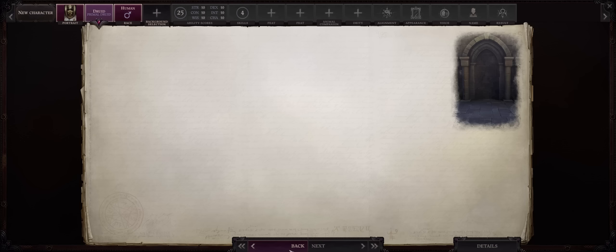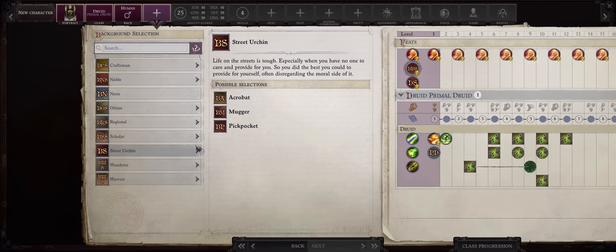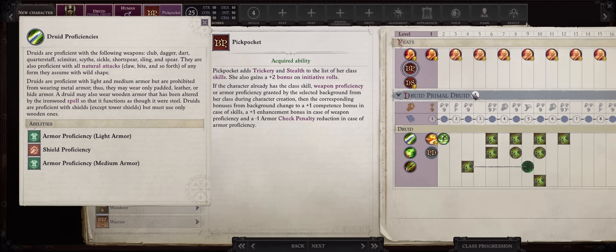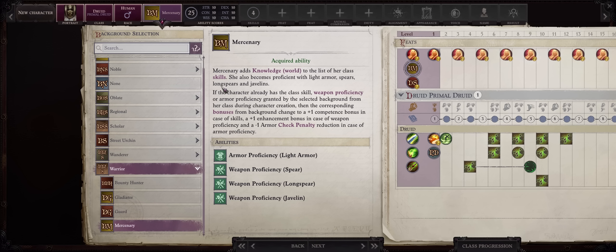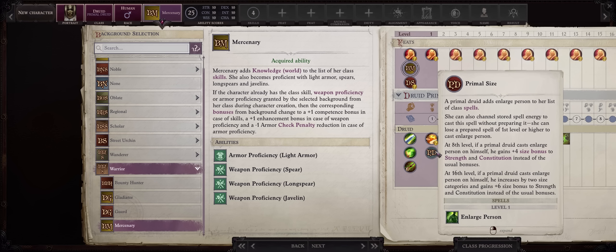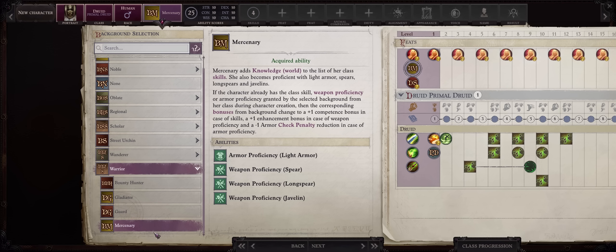For race, I'll be going with the classic Human. Druids are somewhat feat-starved but don't have any bonus feat, so the extra feat from Human will help a lot. For background, you have two choices: you can go with Street Urchin and Pickpocket for the bonus +2 initiative, or because Druids don't have the best weapon proficiencies and we'll be shapeshifting soon enough — our first form is at level 4, the wolf — you can pick Warrior and Mercenary for long spear proficiency. Long spears are reach weapons, so they serve you well early on, especially because you can then cast Enlarged Person as a Primal Druid for double the reach, at least until you can become a wolf at level 4. You can also just equip a scimitar and cast Enlarged Person for reach anyway, so the choice is either Mercenary or Pickpocket.